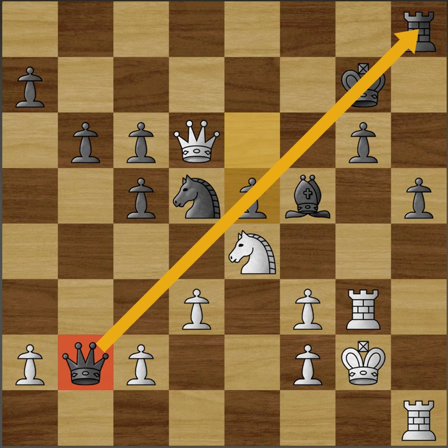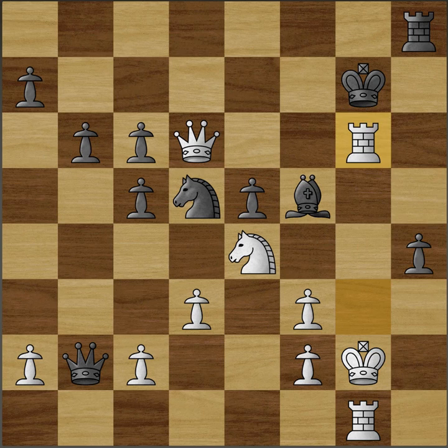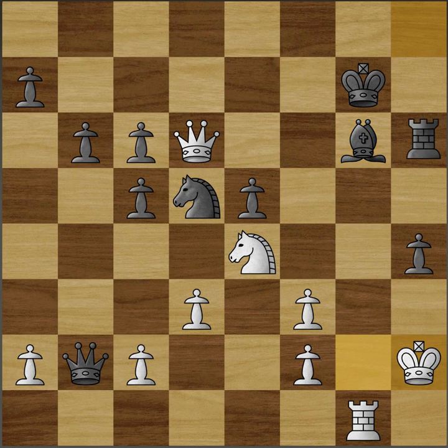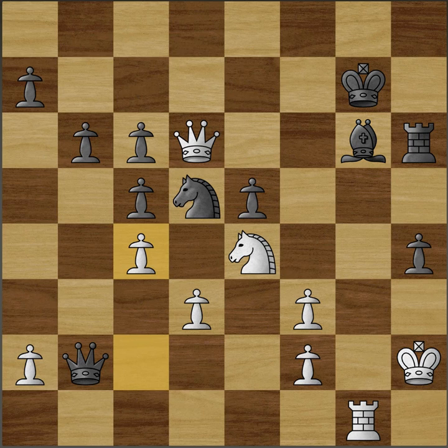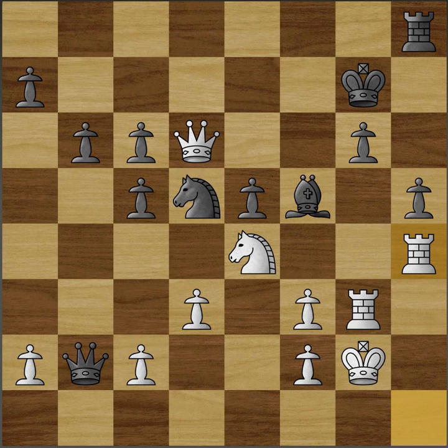Caruana actually missed quite a big opportunity here. Rook g1, and there isn't really any good way to stop king h2 and just take on g6. For example, h4, rook takes g6 — a nice little sacrifice. Bishop takes g6, king h2, rook h6 and c4. White is just winning here because if the knight moves, just queen e7. So anyway, Caruana played rook h4 rather than rook g1.